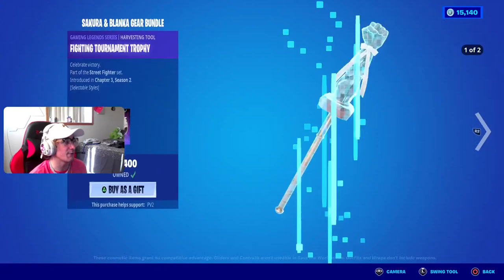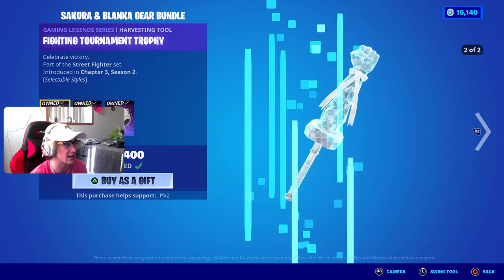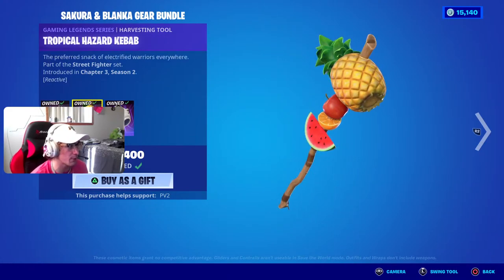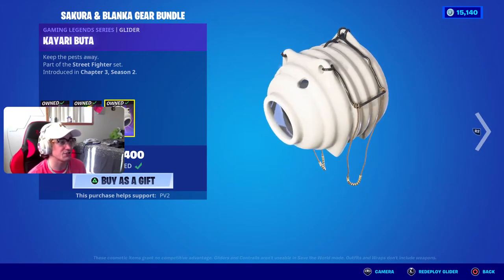We can also get the Sakura and Blanca gear bundle, which has two pickaxes and a glider with two different styles. The second style is kind of different, and then there's the Tropical Hazard — every time you swing it, it breaks a fruit. The Kyra also looks pretty sus.